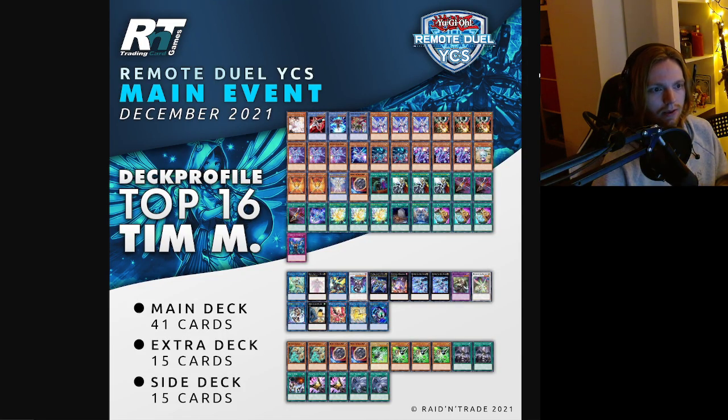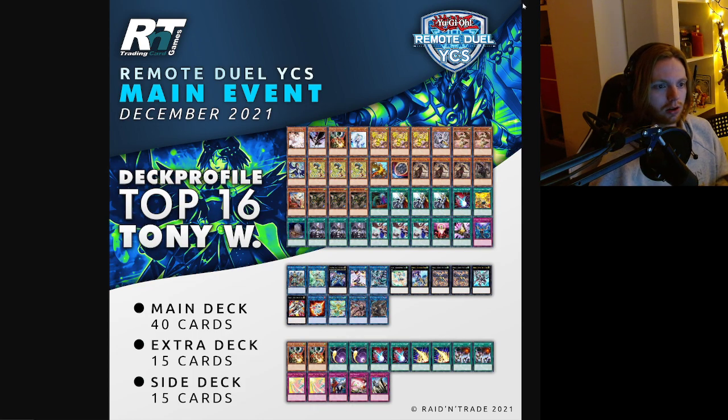Tim M with Drytron — he does play Herald. Playing Crossout Designator — cool. He plays Ash, NIB, and Troll to prepare for the opponent. One Called-By again. Playing Chaos Ruler in the extra deck — cool. Fuco in the extra deck — also cool, helps you play through hand traps. One Mystic Mind in the side — why do people tag in one random Mystic Mind? Looks nice overall, a little unconventional with the Crossout Escalators.